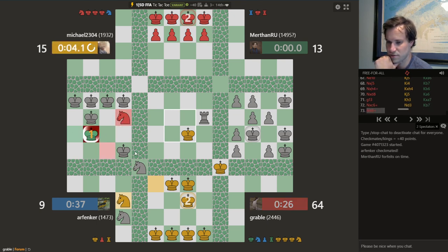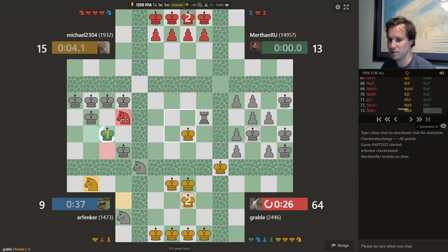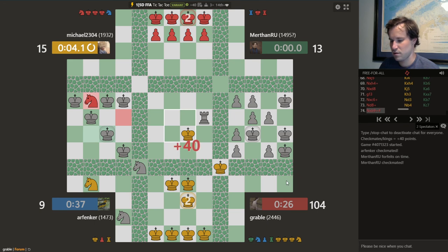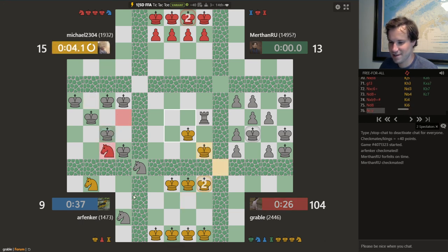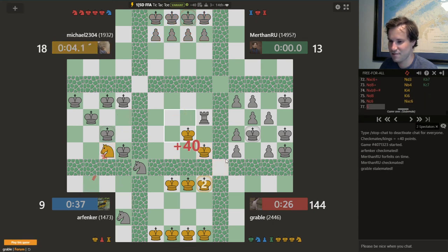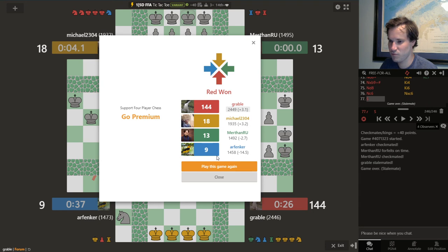Let's go for the checkmate — points for style, then I'll be able to claim the win. Well, just to show you what I was talking about — come on, take it. Plus 40 points for me with the stalemate — that's a cool 3.1 points.